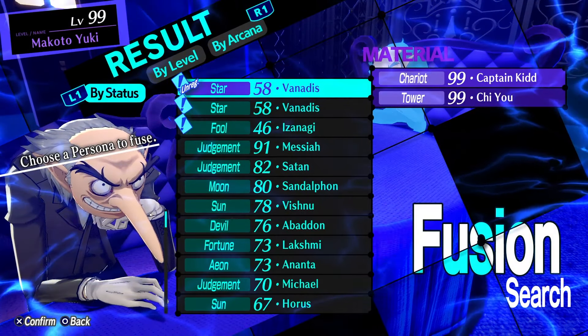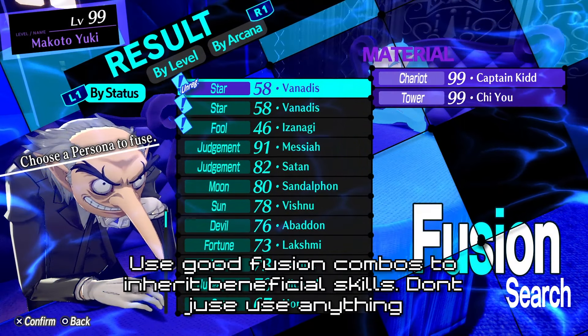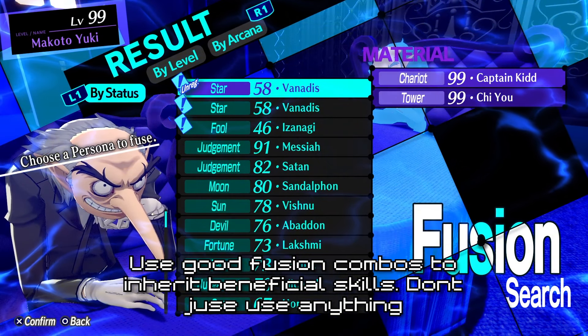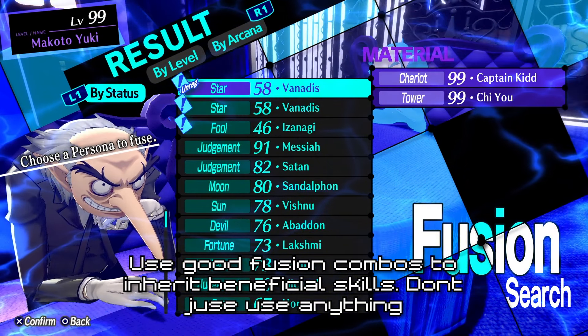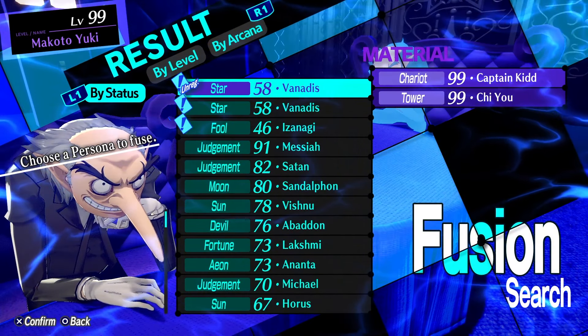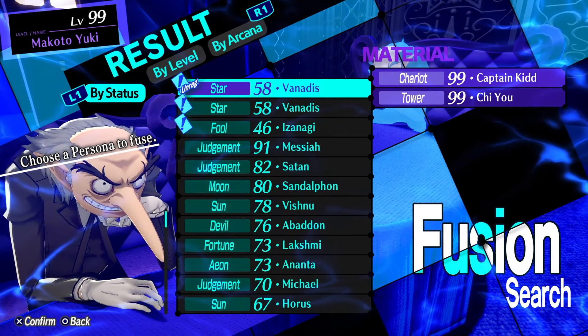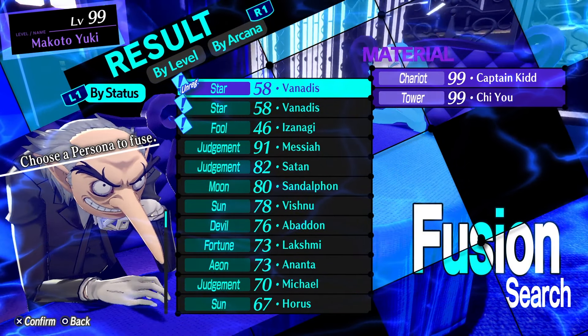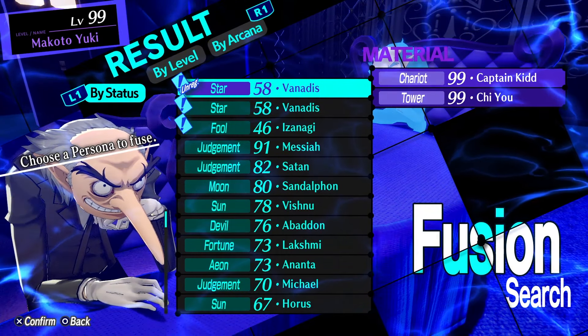My next tip for building strong personas is to be careful what you use when fusing a persona that you may be planning to use in battles. If you just want to get the compendium filled, that's okay, but you're missing out on a lot of potential by just using anything. Most personas can be created using a ton of different combinations, and using the right combo gives the result persona the potential to inherit some skills that can benefit it greatly.